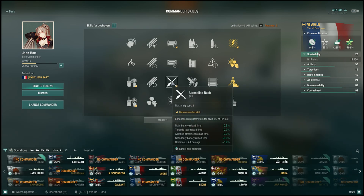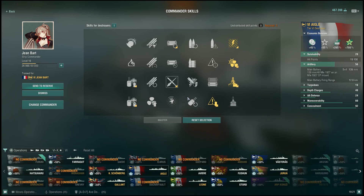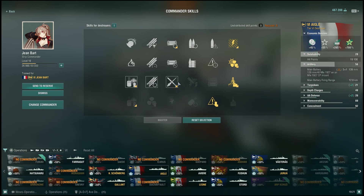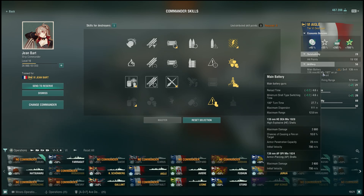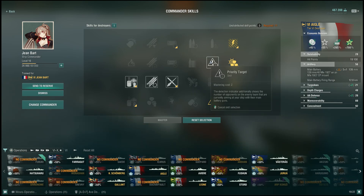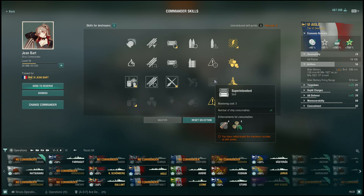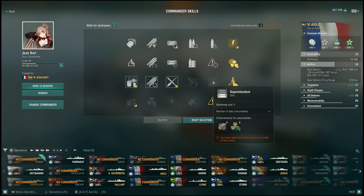Igle is a hybrid — both guns and torpedoes. The first thing we'd get is adrenaline rush, which allows better reload when HP is low. After that, artillery: we have 12.8 kilometers range, which is actually good for tier 6, so we don't need to extend. She has smoke, so we're not going to take fierce brother. With 19 points, we have two points left — with a 180-degree turn time of 27 seconds, you can bring that down to 24. You can also go for priority target to allow open-water gunboating instead of relying on smoke.